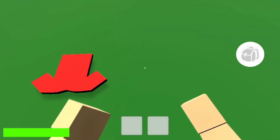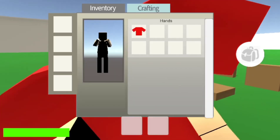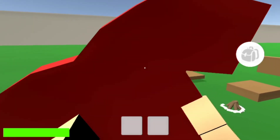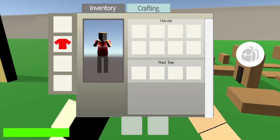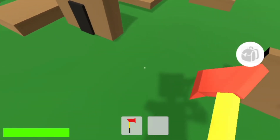We also added a clothing system where each piece of clothing gives you additional inventory slots. And you can see how your character looks in the inventory and in the third-person camera soon.